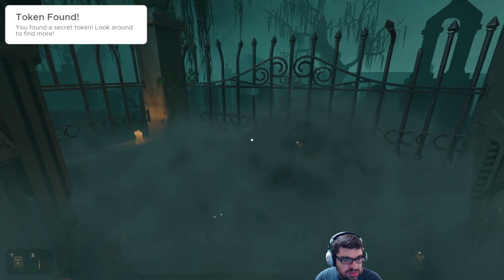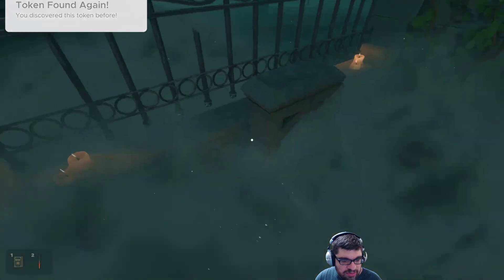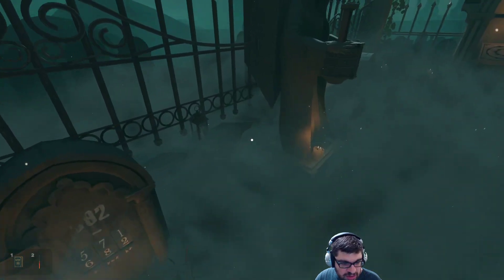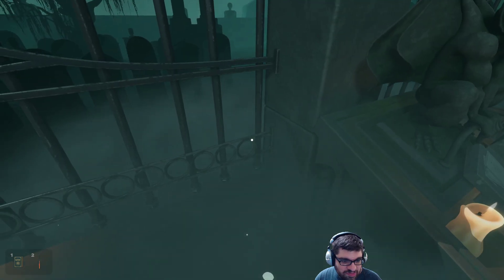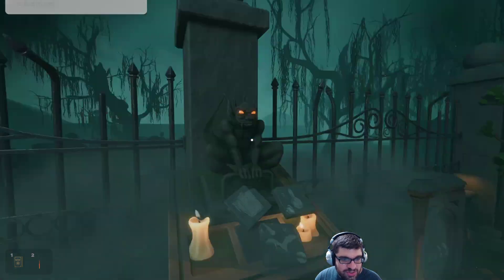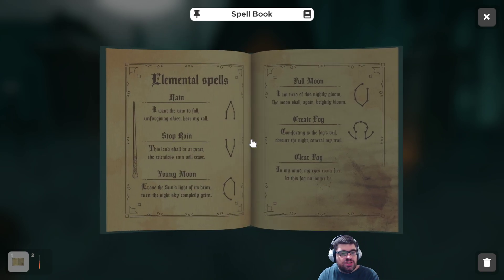There's a token! I thought it was something else. I got the token. 7, 5, 6 - maybe? But for which one? There's so many. Oh, there's a token here too - you get the tokens, you're doing good. So rain and stop rain are mirror images of each other. Young moon and full moon are mirror images of each other. So I'm wondering if I need to do something similar to clear the fog - they're opposites. So I have to do this on paper because I can't visualize it.